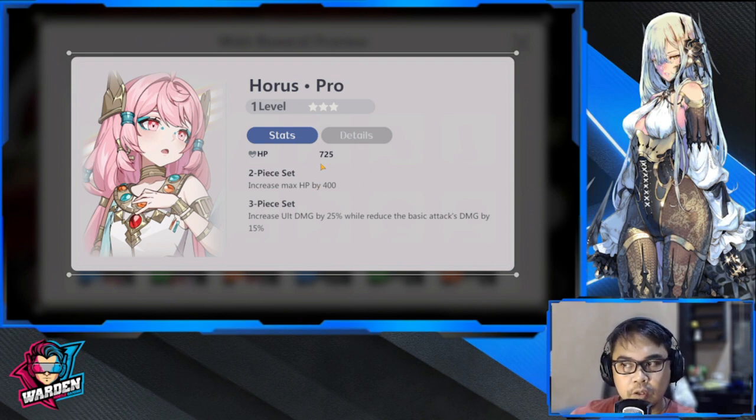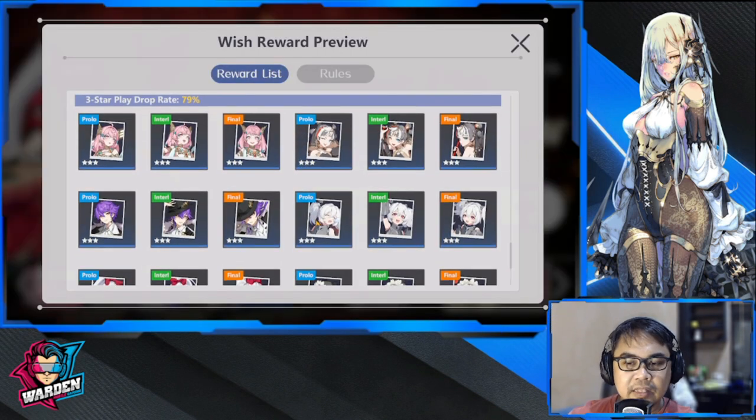Next up is Horus — the last of the three-stars. Horus is focused on the backline and the ultimate for AP characters, especially casters. Ultimate damage by 25 percent while reducing basic attack damage by 15 percent. It increases your ultimate damage — I tried this with Siamkom and it worked well. Casters with a lot of ultimate damage will benefit from this, since they're usually at the back and don't deal a lot of basic attack damage anyway.